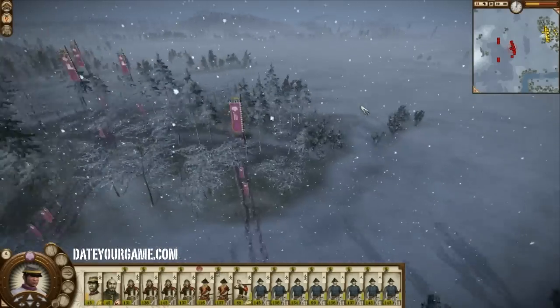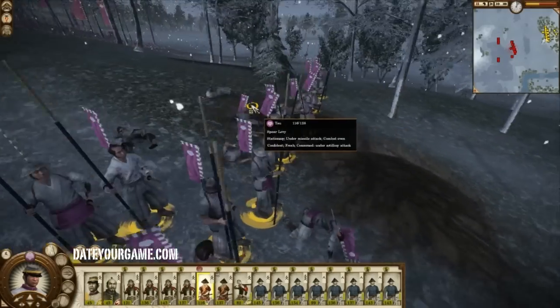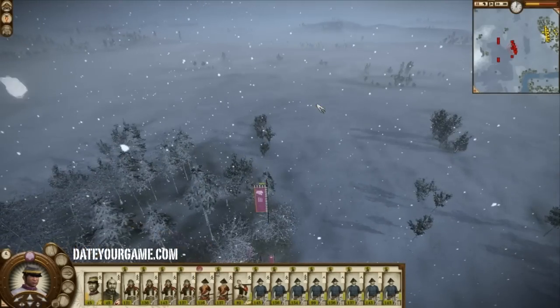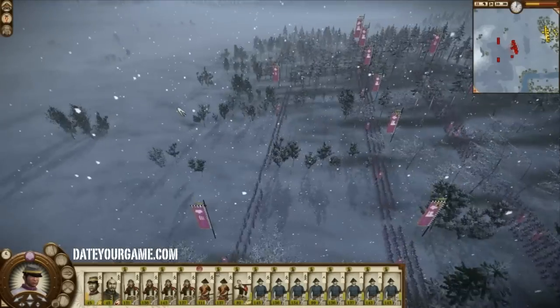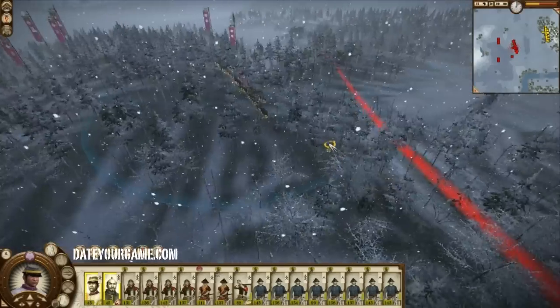So I'm getting fired upon. And as anticipated, it's my few spear levies in front which are getting pounded. Naval bombardment — where is it falling? Might be on my general, so I'll move him away.